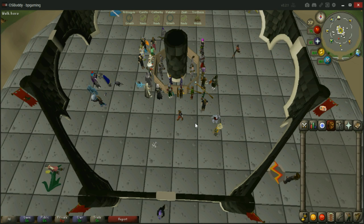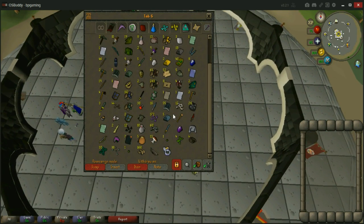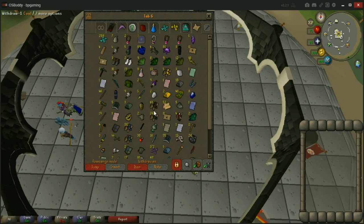What is up guys, it's BP Gaming here coming at you with a video. In today's video I have a pretty massive loot tab I've been working on for a couple of weeks from doing things like slayer, a little bit of lava dragons, some dagganoth rex, some winter todt, just a whole bunch of stuff, some revs, and I have this fat loot tab of a ton of stuff.